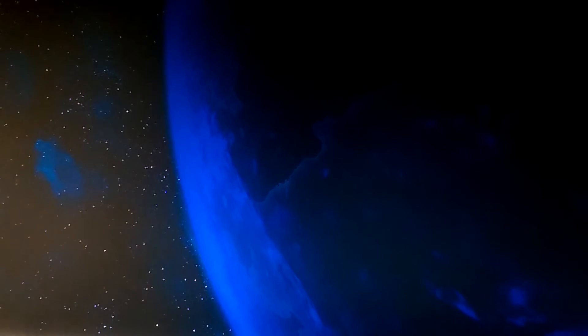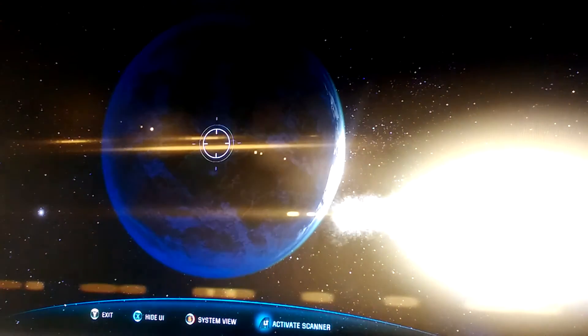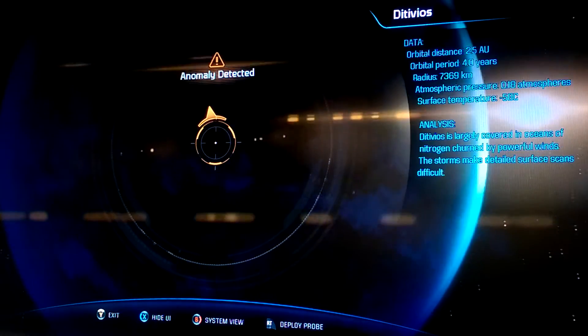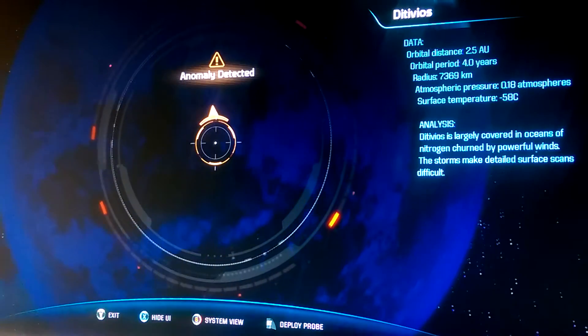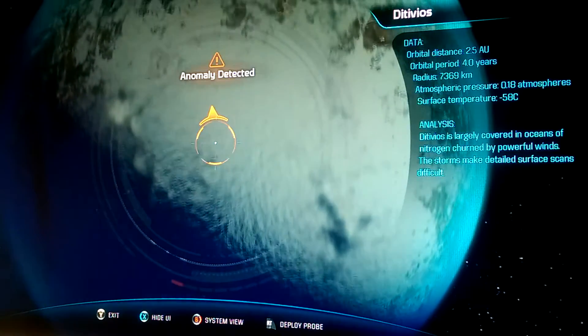Once you get to that planet, you want to hit the left trigger button again. When the anomaly is detected, you want to follow the arrow to whatever the anomaly is — usually you can spot it, as you are about to see.